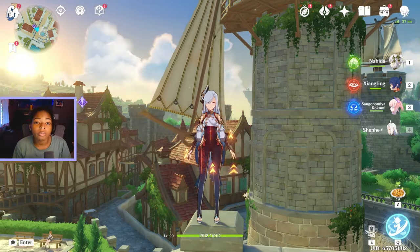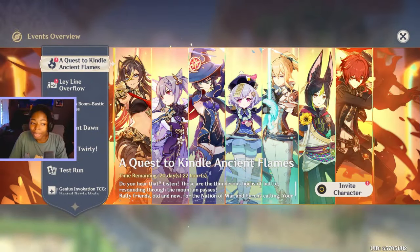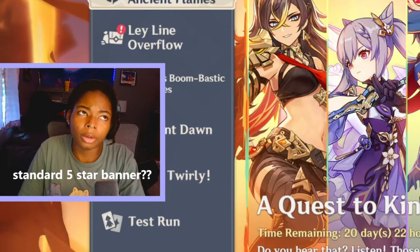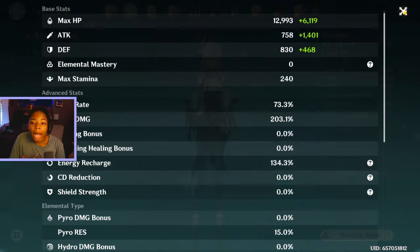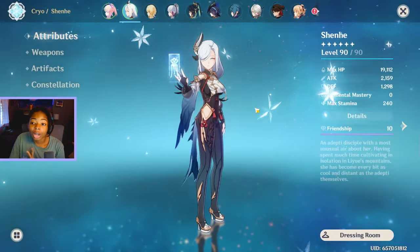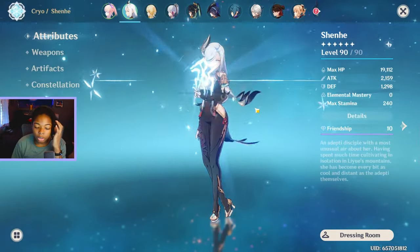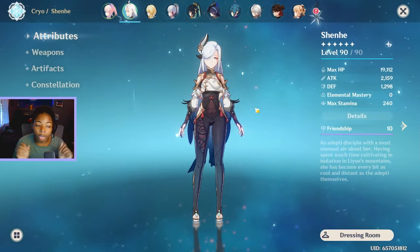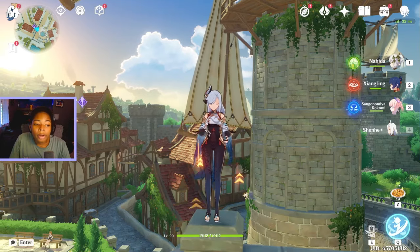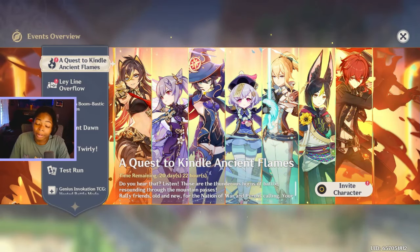Hi! So in the new 5.0 update for Genshin, one of the big rewards we got was picking a new standard 5-star banner character. I have a DPS Shenha, but I don't have a DPS Shenha team. A lot of people who have DPS Shenha use the team Bennett, Sucrose, and Mona to help buff her and do big damage. So I'm gonna be choosing Mona for my free 5-star.